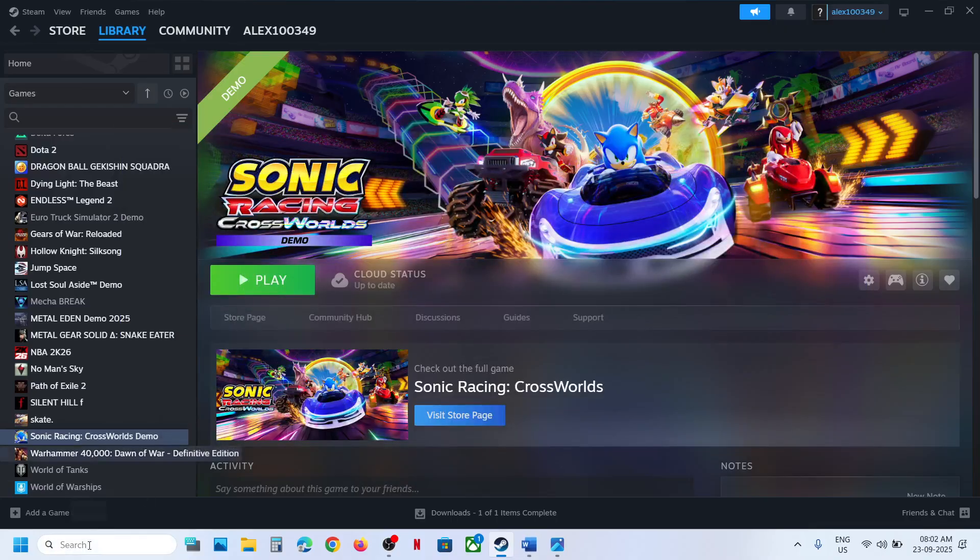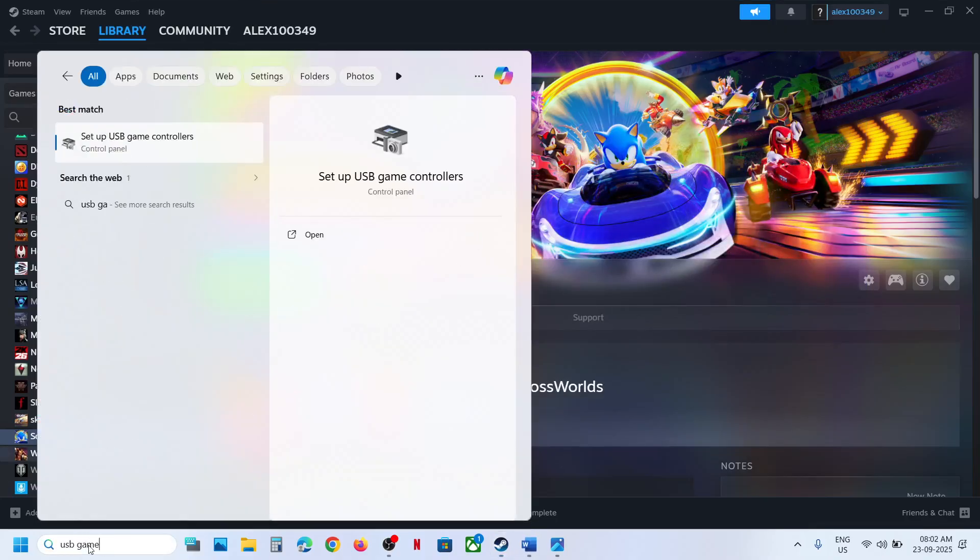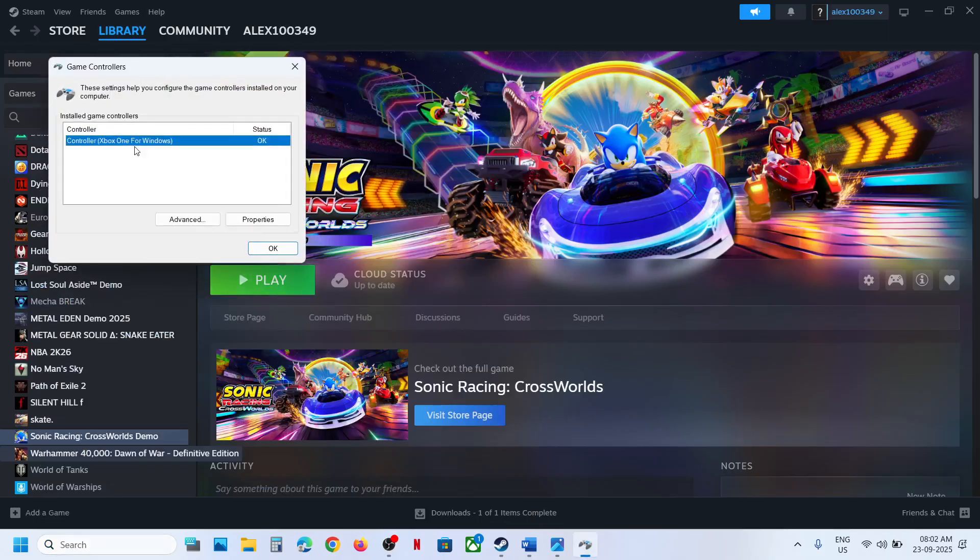The next step is to select the controller you want to use. Type 'USB game controllers' in the Windows search box, then click on 'Set up USB game controllers.' Over here you will see your controller.